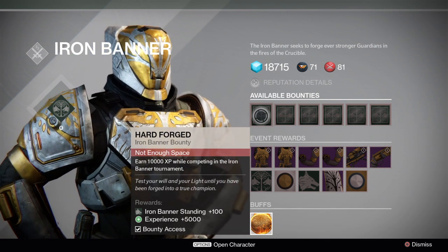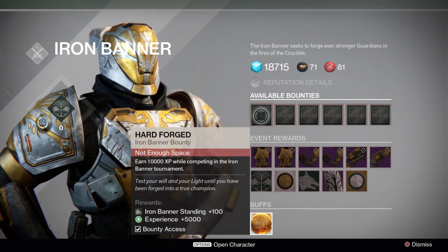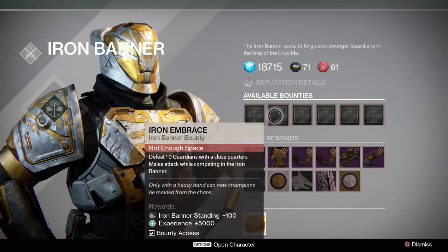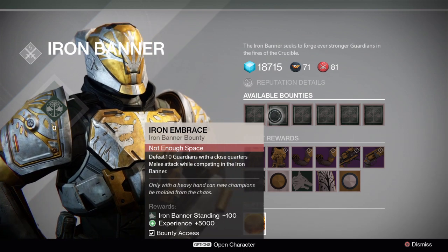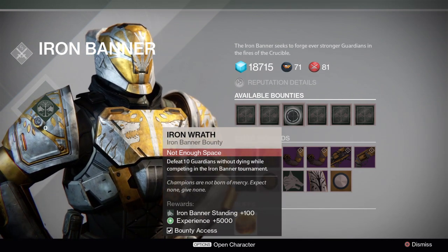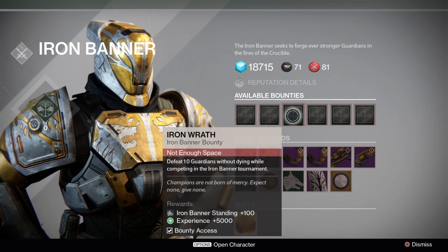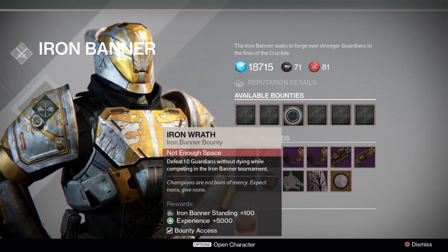This one is: earn 10,000 XP while competing in the Iron Banner tournament, and it gives you Iron Banner standing rewards and experience bonus. This one says: defeat 10 guardians with a close quarters melee attack while competing in the Iron Banner — it gives you Iron Banner standings and bonus experience. This one says: defeat 10 guardians without dying while competing in the Iron Banner tournament, basically the same thing as a 10 killstreak in the Crucible, and it gives you Iron Banner standings and bonus experience.